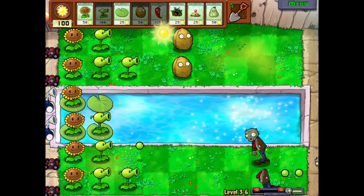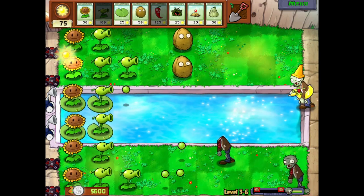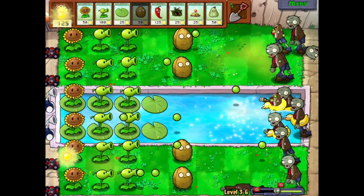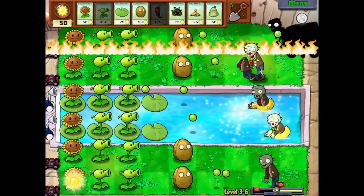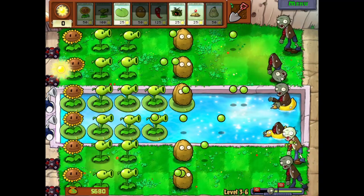I got the sunflowers set up and I just want to get a bunch of these pea shooters so then I can kill everything. So far everything looks somewhat even and pretty good. I'm just going to bomb that — I don't want to have to deal with that. Yay, money.